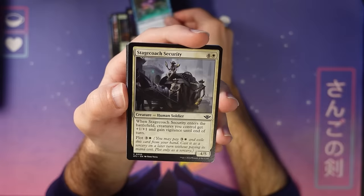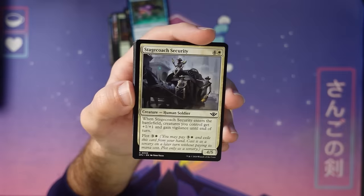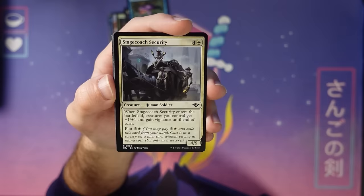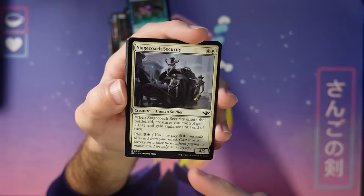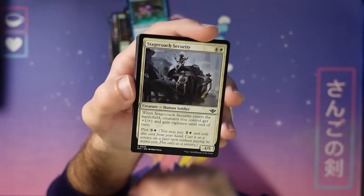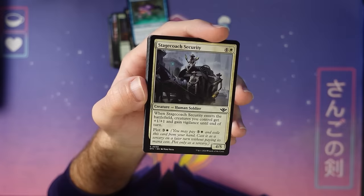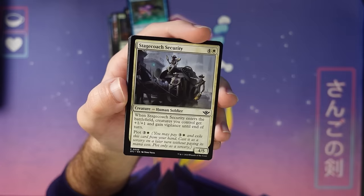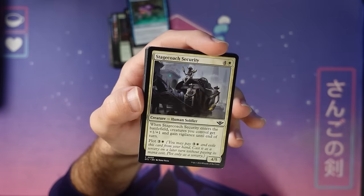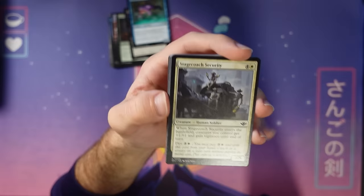Here's our first plot card. Plot is a mechanic we've kind of circled the drain on with many other mechanics before — you saw something like it with Foretell. The way plot works: you pay mana and exile the card, then on a later turn you can play it without paying its mana cost. You pay four mana now and the next turn you can just plop it down. One thing we kept getting notes on in playtesting was people asking why their plots have to be face up. The reason is if you put it face down, it'd be hard to track the mana cost — at the end of the game when you've plotted four cards, tracking the costs is a total headache. So you plot face up.